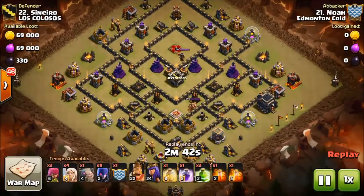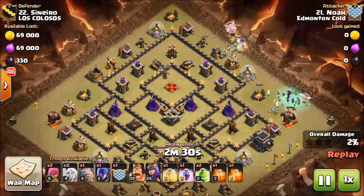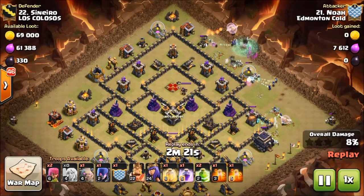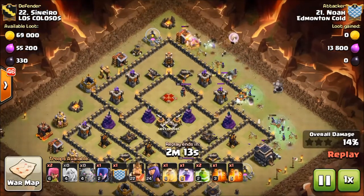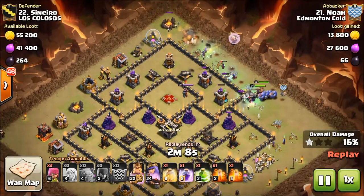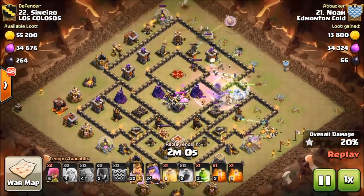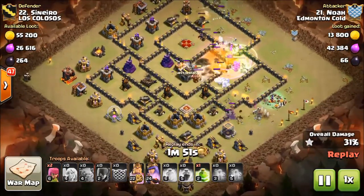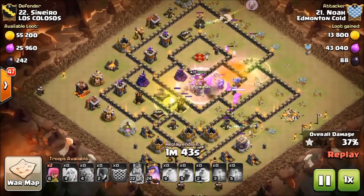Here it is — number 22. We've got a different looking base here, kind of old meta with a new meta twist. Noah has an interesting way of handling this base. It's not a huge spread this time — it's kind of a small spread, different from his norm. Unfortunately his healers are going to bite the dust early, but his other side is still going. He's going to get in to those air defenses with his core shot, and hopefully his witches up top can stand the heat. Everything's working in with the next jump to get through the rest of the base.